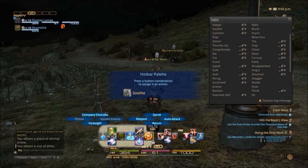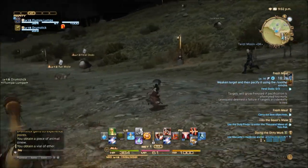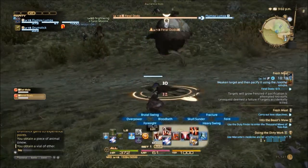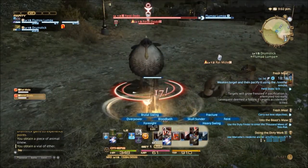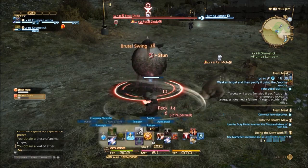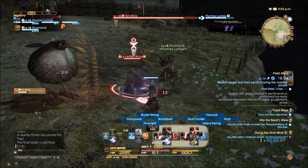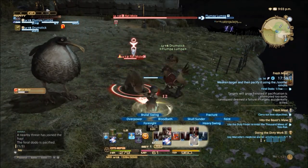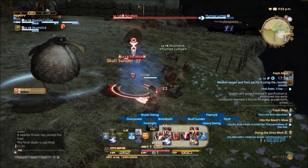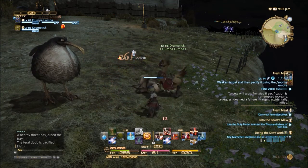So when I've done a certain amount of damage to the dodo, I will have to soothe it. Let's get the dodo targeted, I'll start hitting him, and when he gets down to a particular level — about now — soothe him. He's soothed — brilliant! That's one done. The problem being is that it's a multiple strike — come on, get him, kill him. There we are.